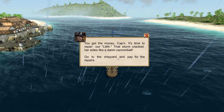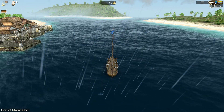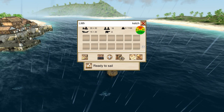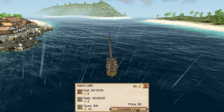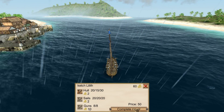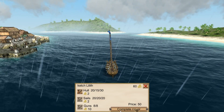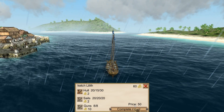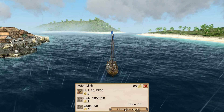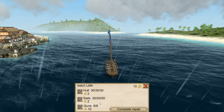The money's in. Captain, it's time to repair our Lilith - the storm cracked her sides like a damn cannonball. Go to the shipyard and pay for repairs. To repair your ship, you click that little icon up there, and as we go along we can click repair. It's going to tell us: two to set that, two to fix that, ten to fix that. I was hoping I could actually move the window, but apparently not. Price: 50. We have $60. We have $10 left. Why the heck did that cost me 50? That's just weird.